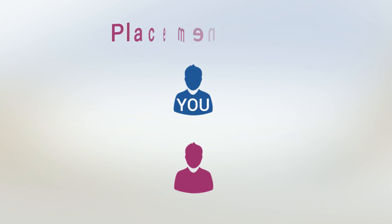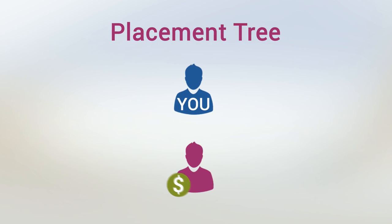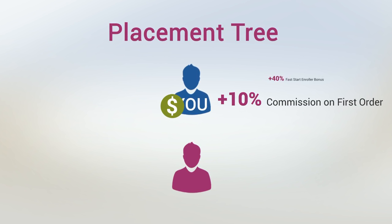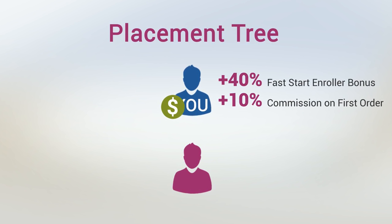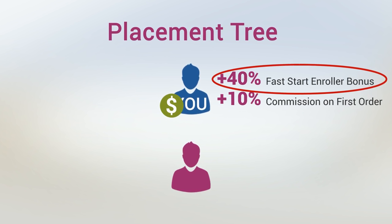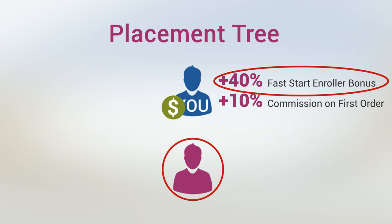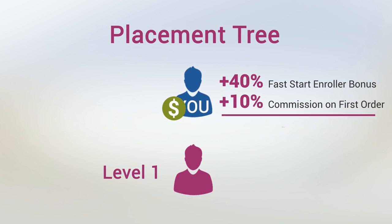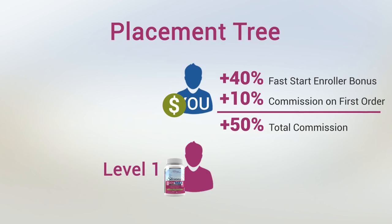Anyone you personally enroll who is also placed on your first level in the placement tree, you'll earn an additional 10% commission on top of the 40% you get for the fast start enroller bonus. That means instead of getting 40% when you enroll a new preferred customer or distributor who are also on your first level in the placement tree, you get 50% on their initial order.